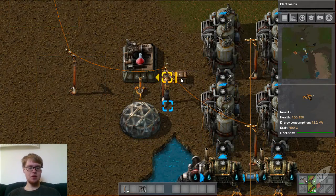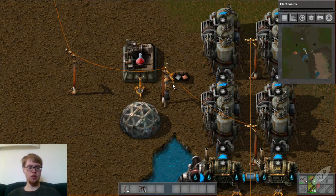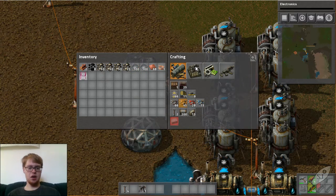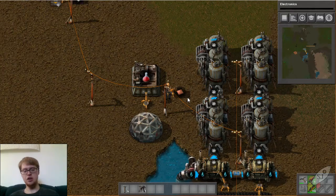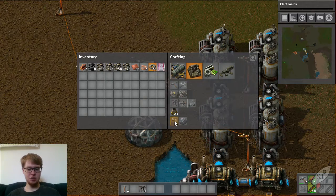I place two stacks of iron and one stack of copper - wait, I forgot about that. I don't need two stacks of iron, I need a stack of iron gears. That changes things - I'll need a second assembly line.